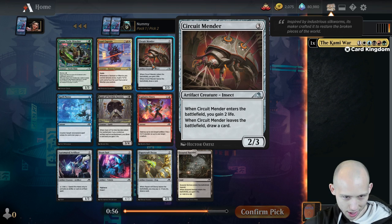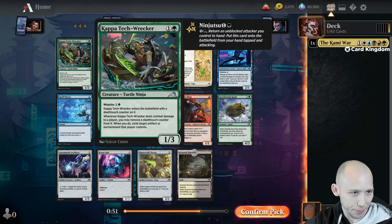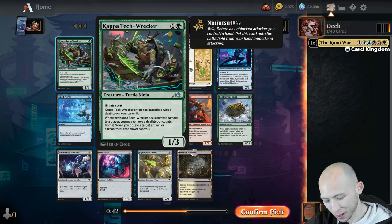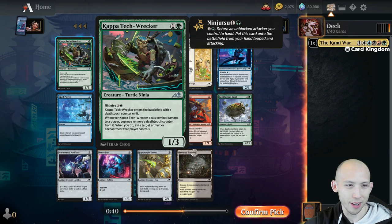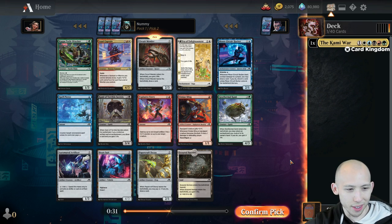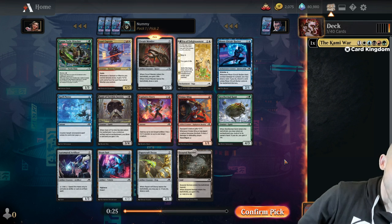Alright, second pick - probably going to end up taking this Circuit Mender. Just a solid all-around artifact, 3 mana, 2/3, gain 2 life, and it draws a card when it leaves the battlefield. The Kappa Tech Wrecker has been a very powerful one - it's a 2 mana 1/3 Deathtouch, and whenever it hits an opponent, you can remove the Deathtouch counter and exile one of their artifacts or enchantments. Really strong early aggressive play.